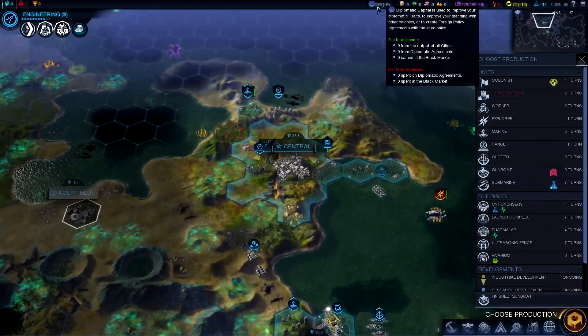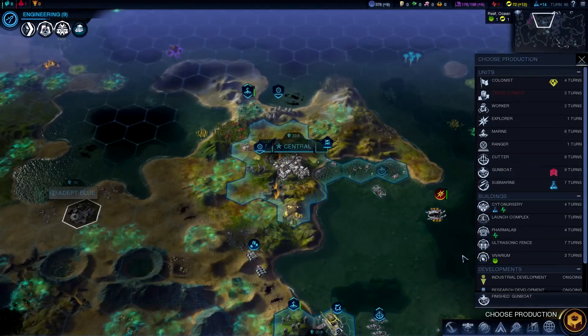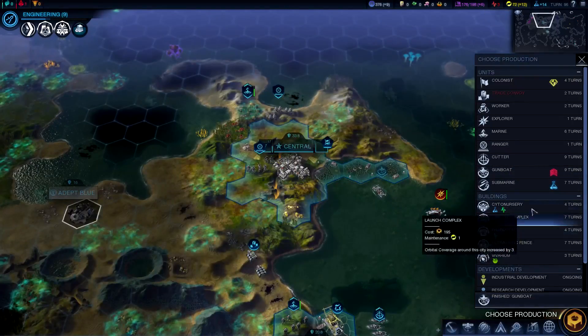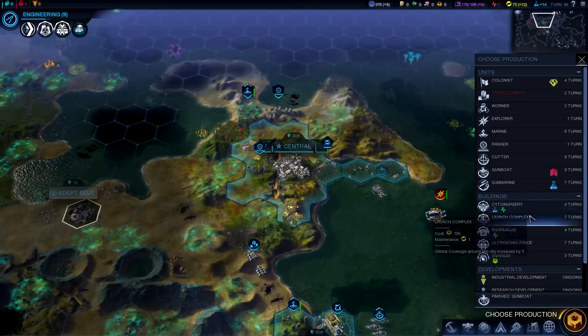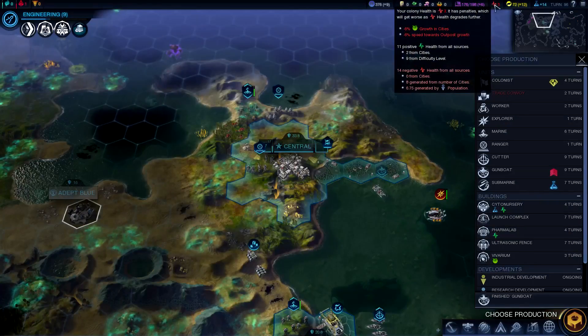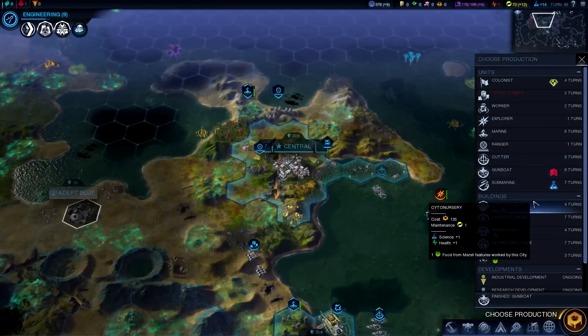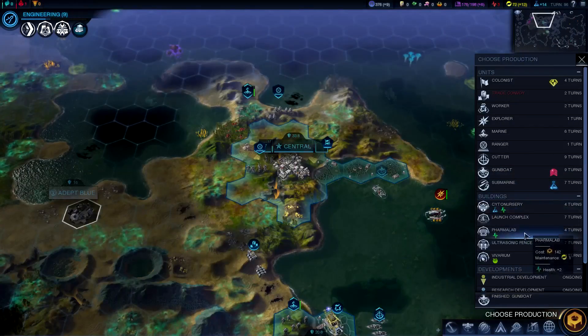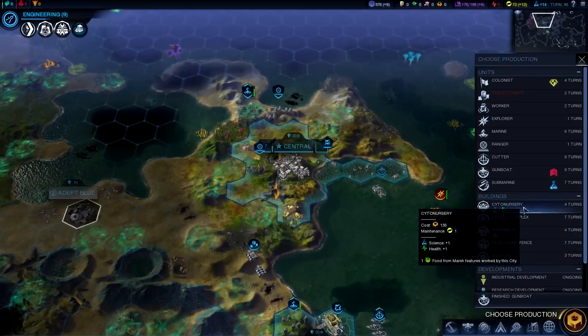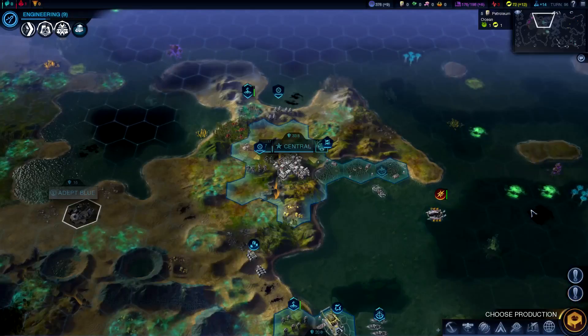We can go back and look at our diplomatic capital and see if there's anything cool we can build. We can go with the Cyto Nursery, which would give us some science and some health — and we can see here we are in dire need of health, at negative three. So we'd probably want to do the Cyto Nursery. The Pharma Lab is going to be better for health overall, but I want to pick up some extra science as well.